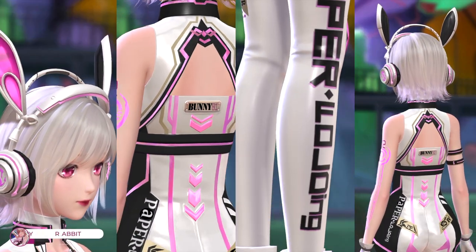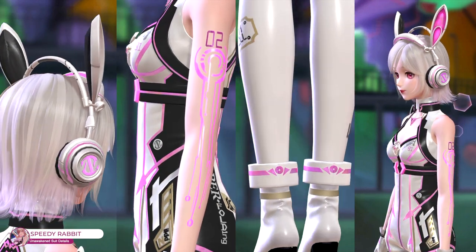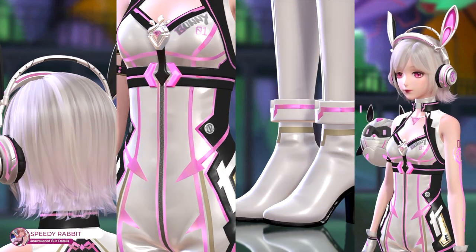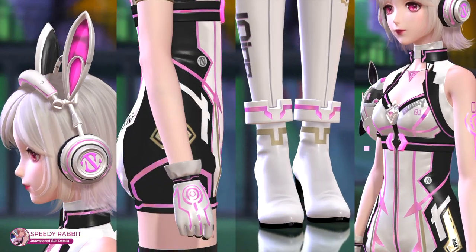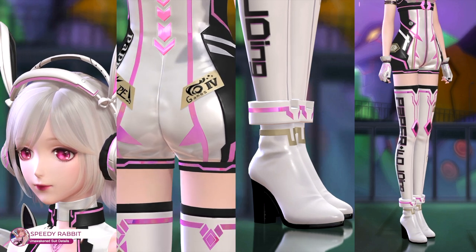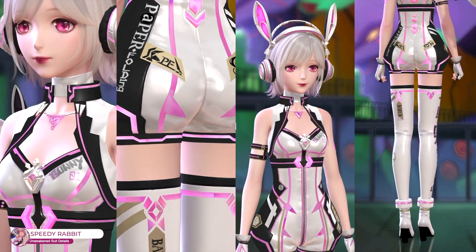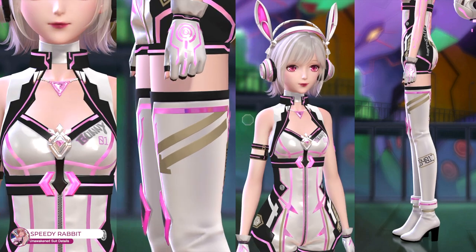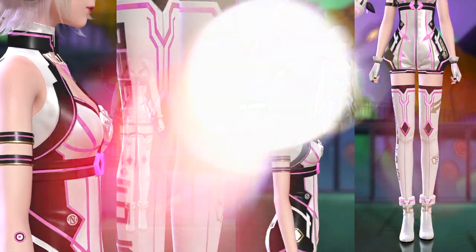Not gonna lie, the suit is pretty well made. The bunny headphones and hair are so cute. However, there's more potential. So if I were Paper, I would make the boots into booties and change the over-the-knee style to stockings. I adore over-the-knee boots in real life and Nikki's red pair, but I think it gives more styling possibilities if the devs separated the Speedy Bunny boots. Of course, then the jumpsuit and the necklace-like charm can be separated too, but nope — it's one item.